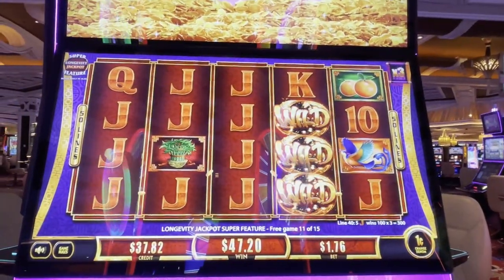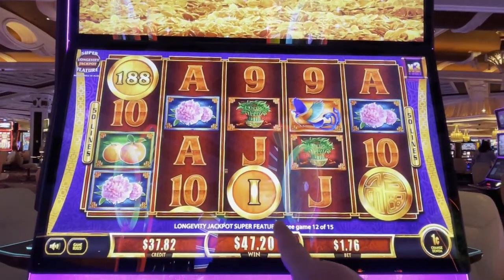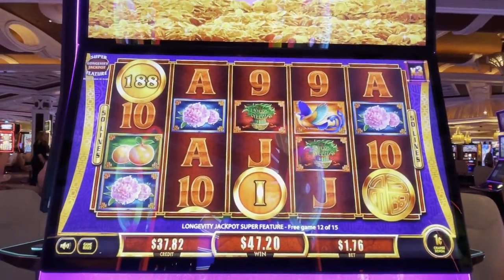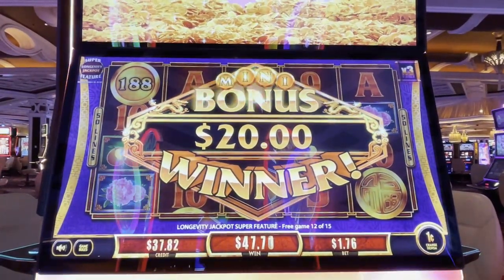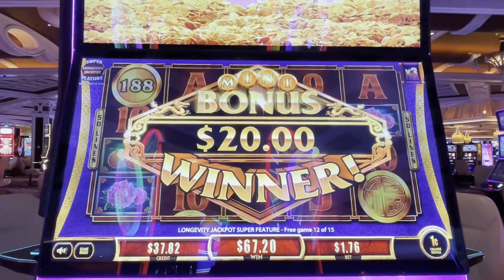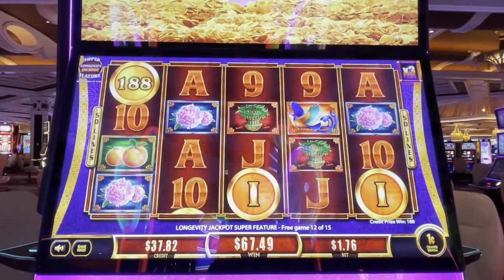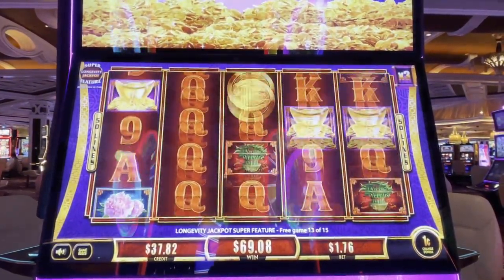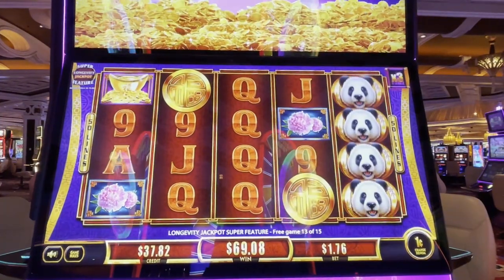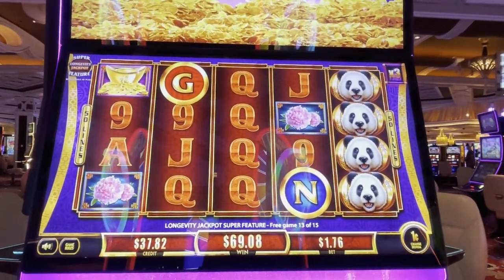Let's help it out here. We're up to $47. Let's get that green R. Come on, green. We won the mini! Mini bonus winner. Come on, green R. Three more spins, we need more. We need lots of coins. Green R. A G. We got the minor for $60. That's awesome!